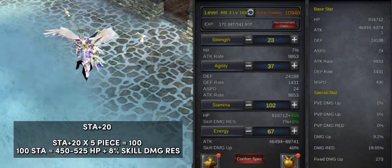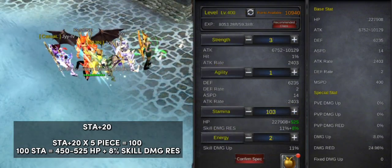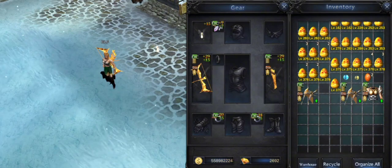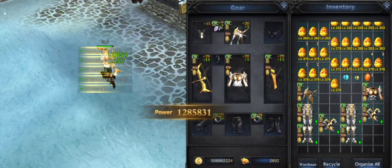We will also use stamina plus 20 for a small amount of HP and skill damage res percent. Let's compare in a level 400 character to find out what options are good for our four gears. Let's check the stats we can get from the percent type build.